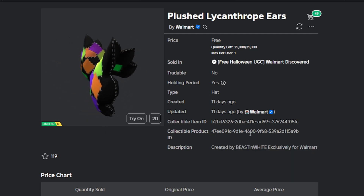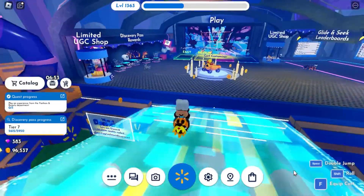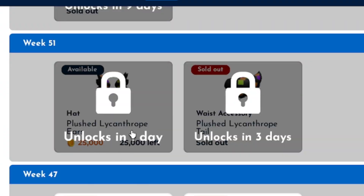To get the item, you can search for the Walmart Discovered game. For the game link, I put it in the description below. After logging into the game, you can go here to find the UGC shop. In the newest item section, here you will see the item will be released the next day.